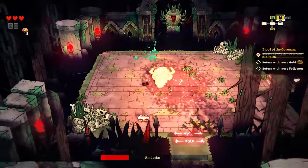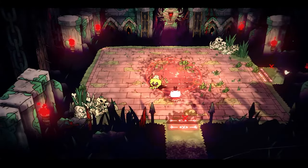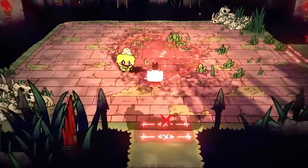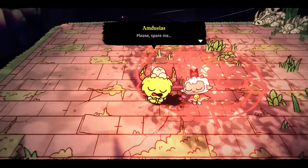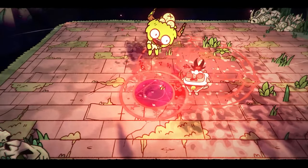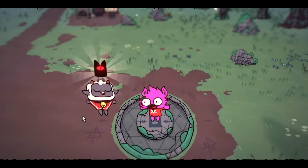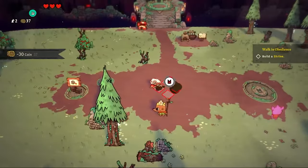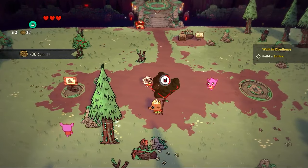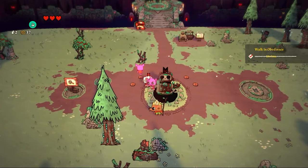We have to destroy a few mini-bosses before we can face off against Leshy himself. Once a mini-boss is dead, a follower pops out and we can recruit them into our lovely cult — we can even change their name and appearance, which makes for great customization. Penny is next on the list and joins our cult. Now we have Pam and Penny ready to go.